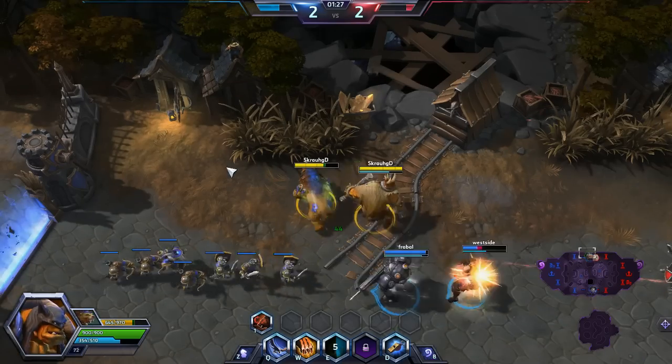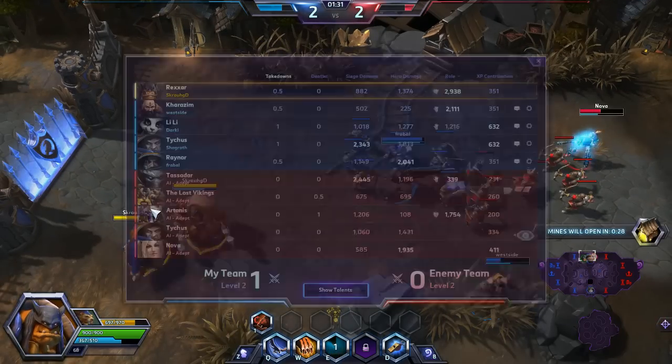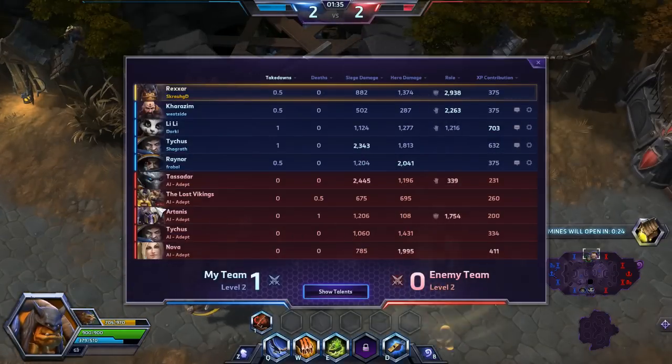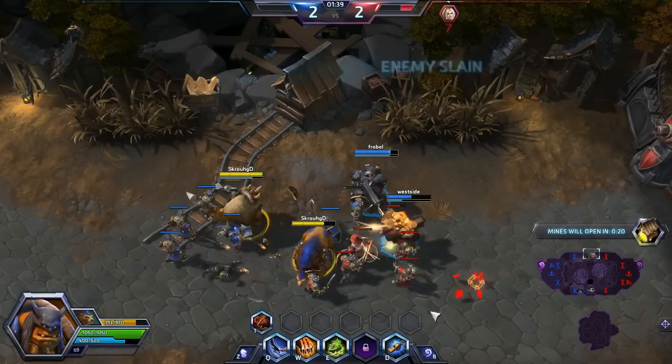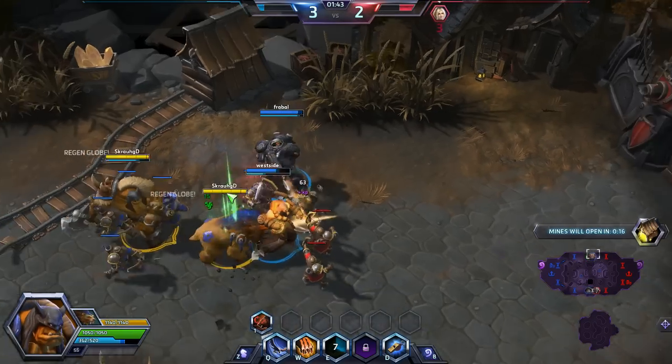Our teammates are Raynor, Kharazim, Tychus, and Lili. Our enemies are Tassadar, The Lost Vikings, Artanis, Tychus, and Nova. The mines are about to open.